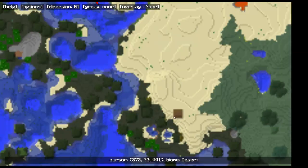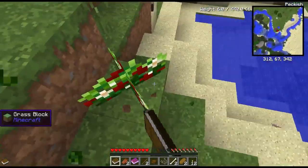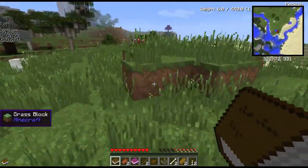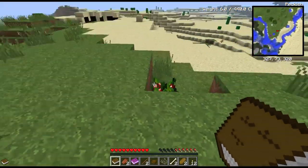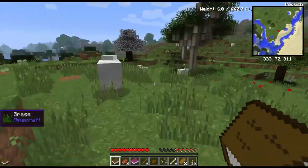That's not a village, that must be a witch's hut. I thought for a second we had a village, but nope. That's okay - starting with a village is a little cheaty because you're not guaranteed that. If you get one, great, but you shouldn't rely on it because you never know what you're going to get the next spawn.